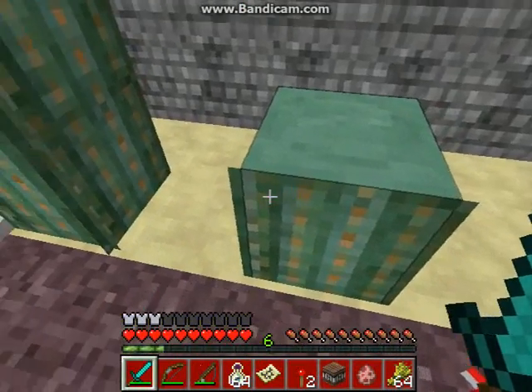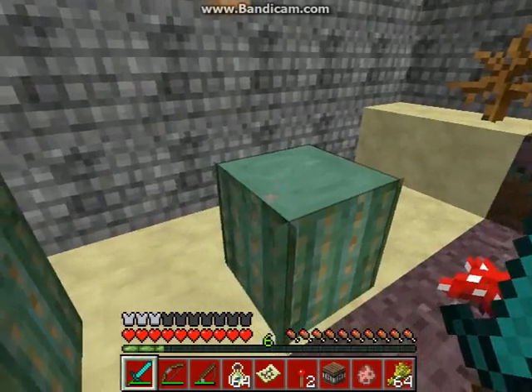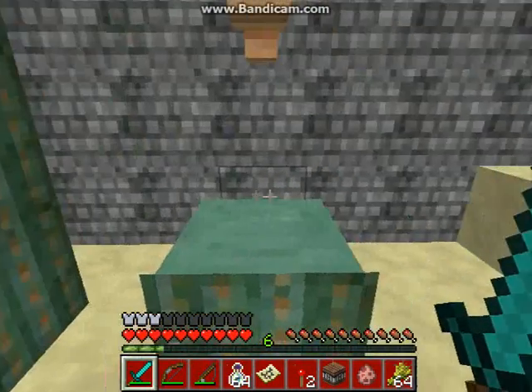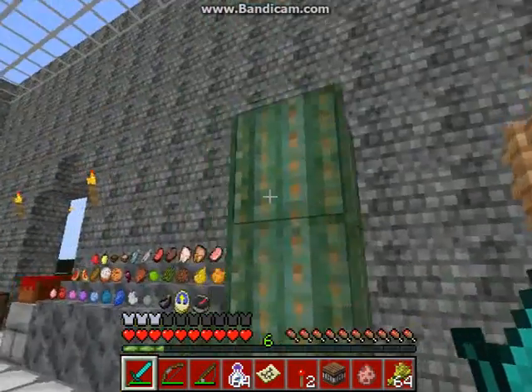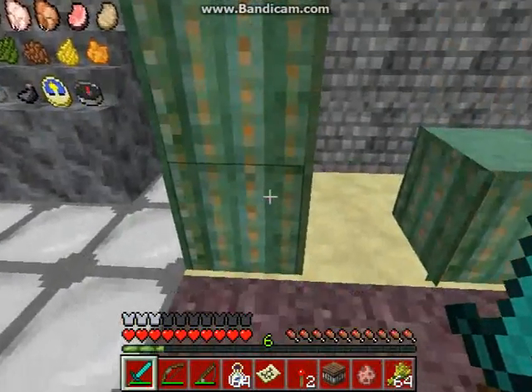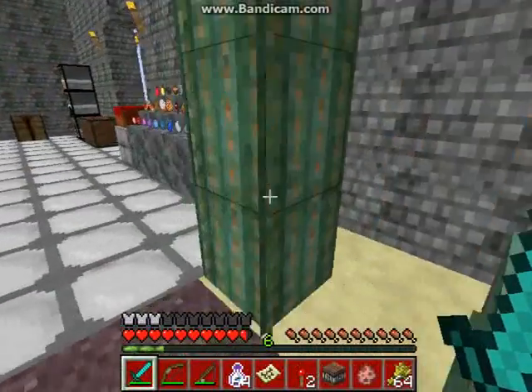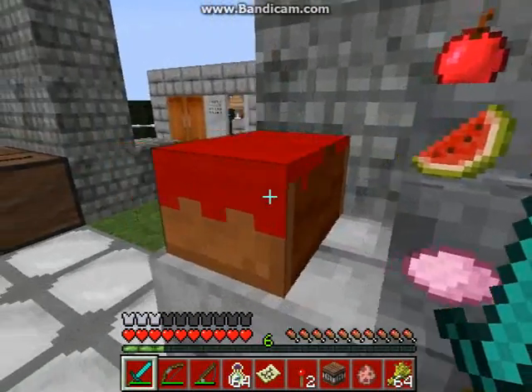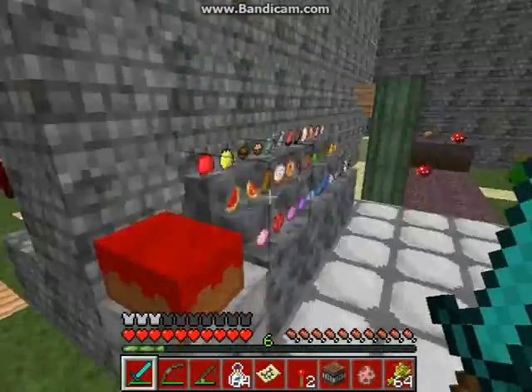The cactus also took an interesting approach because if you cut it, the top side does look like it's been slashed. That's very nice. The only downside is that if you look at one that's already fully grown, it looks like it's slashed at the top. But it looks great — it's a little bit different, just not like an actual cactus top.